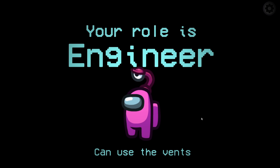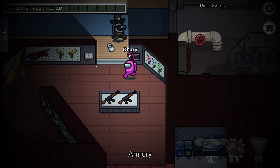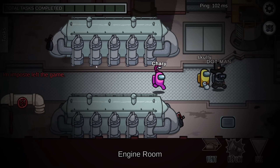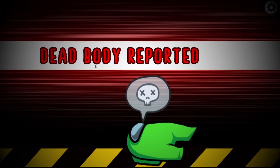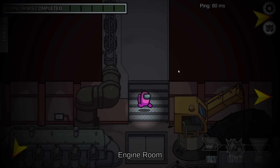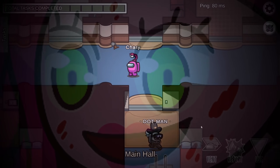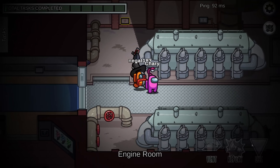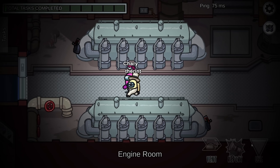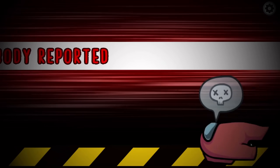I was the engineer once again, having access to the vents in Among Us. I spawned inside of the kitchen and made my way through the armory, making sure I stuck around with the other crewmates. The lights turned off while I was in the main hall and a body was reported. We decided to skip and I spawned inside of the brig, making my way back into the hallway to do my task. But I also had a strange feeling that Mommy Longlegs was watching me and was prepared to attack at any moment. I stuck around with a few crewmates in the engine room and armory, making sure we were all safe. The lights turned off again and another body was reported.